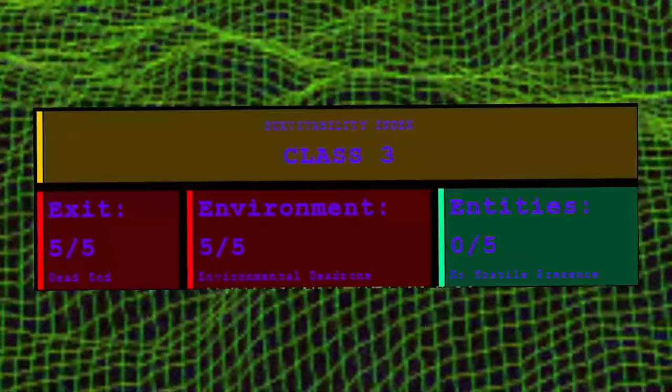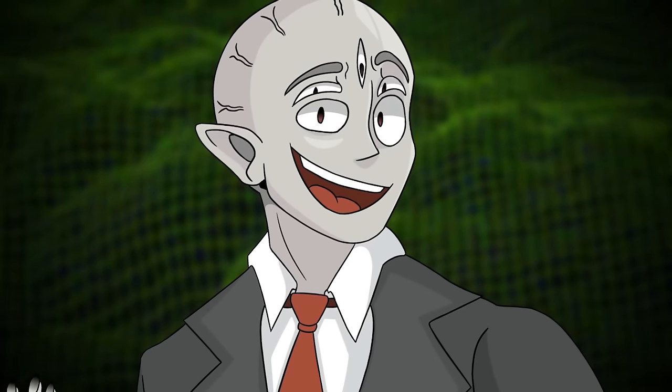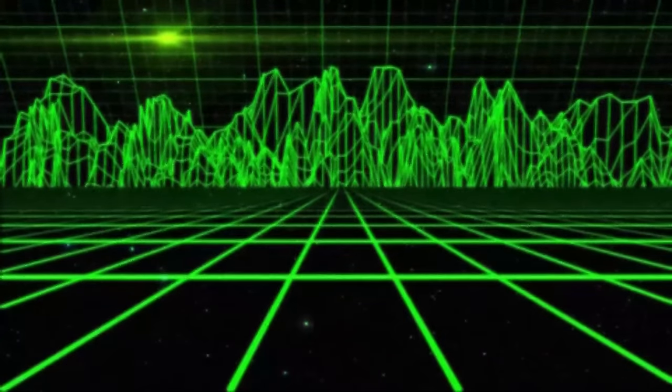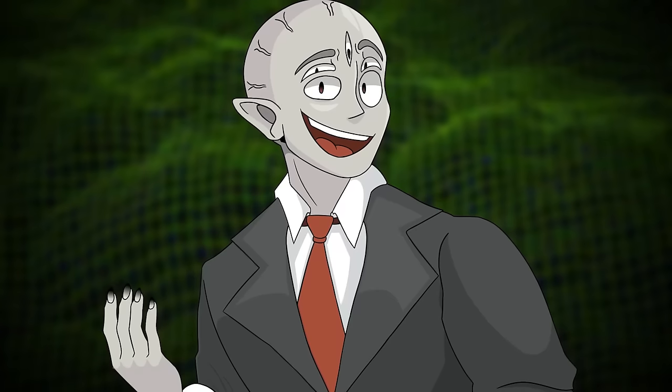Level 103. Level 103 of the backrooms has been given a class 3 difficulty due to how hard its environment is to live in. There aren't any entities here, which is nice, but it doesn't really matter when you hear how bad the effects of this level are. Level 103 is a large grid-like plane that is green and black in coloration and expands out infinitely in all directions. It looks like an early 3D software program on an old computer.